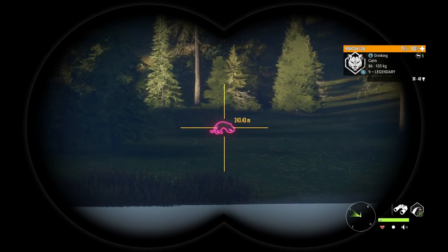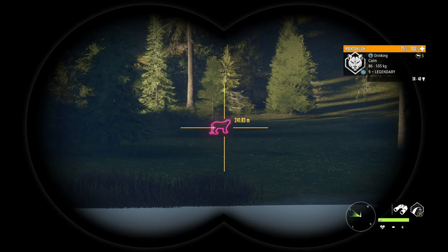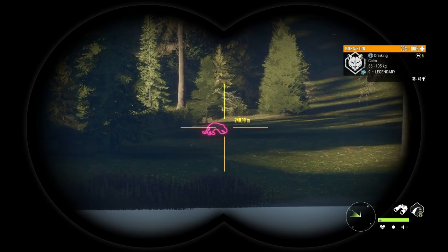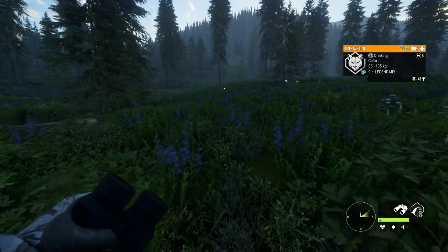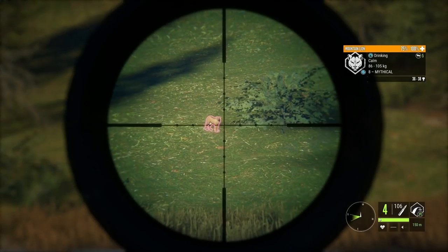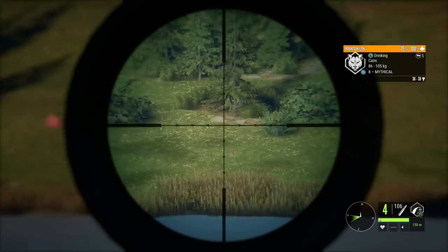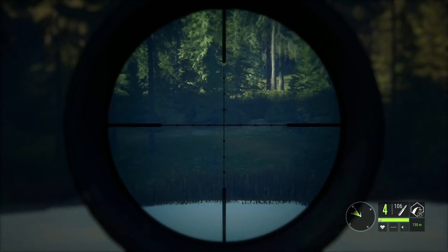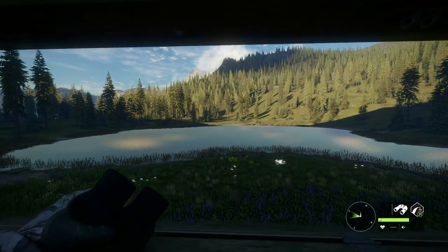As always, you can always count on the mountain lions to produce a max level animal, so we're going to go ahead and try to get this guy down with the .270 because that is the next weapon on the list. I'm going to jump in this tower so we don't add too much hunting pressure. There's actually a pretty big mythical over here too so I would like to take him out also if I can, but it's just going to be a matter of can we transition over there quickly enough.